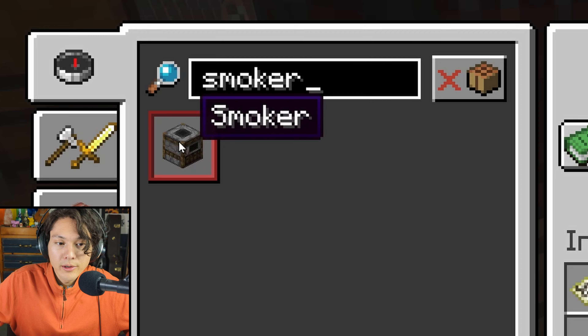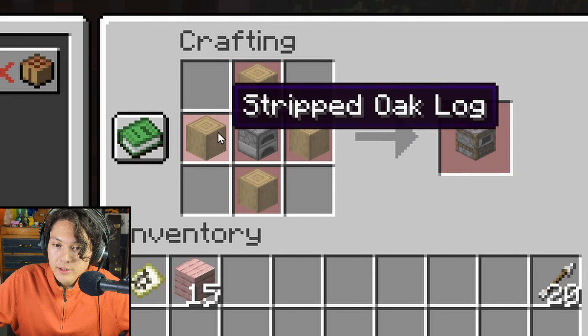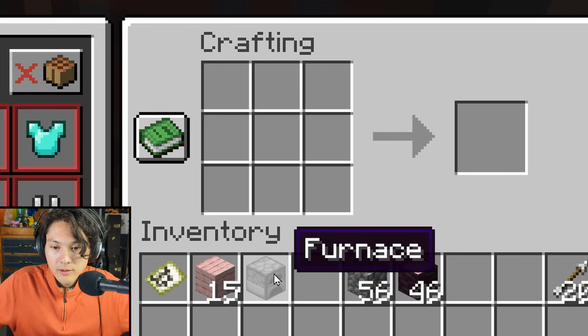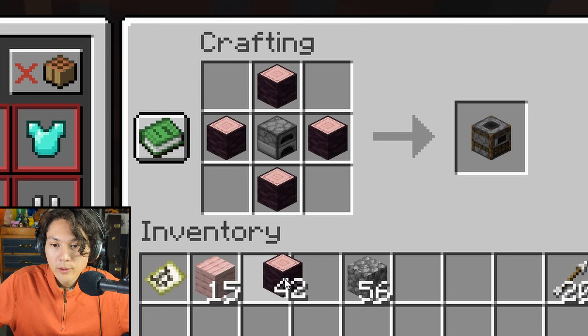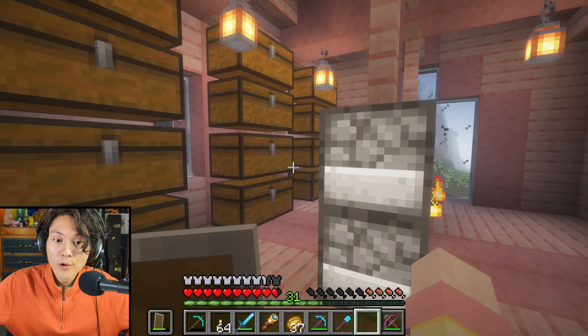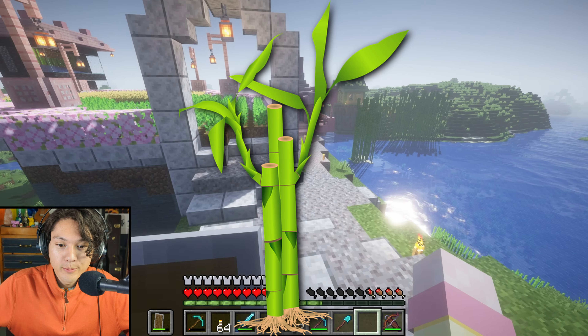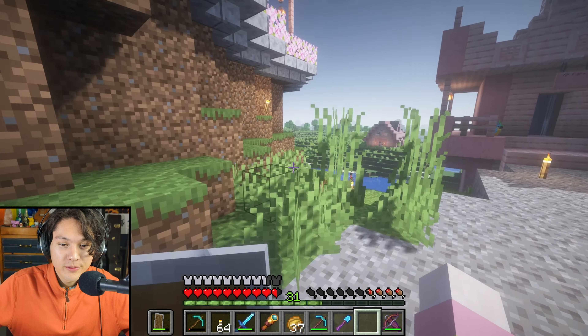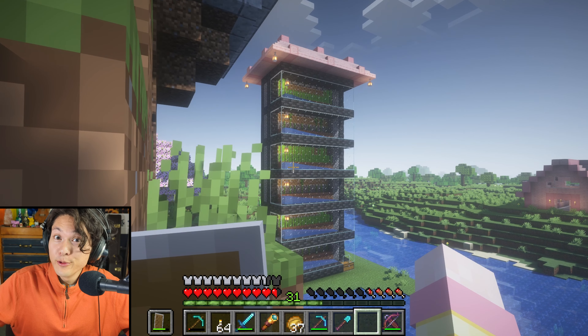To build a smoker I need four logs and a furnace — that's easy. Furnace, one, two, three, four logs — smoker. I'll place the smoker right here. I'll go get some coal. I don't have much coal, but I do have bamboo. Bamboo is a great source of fuel. Let's go check out my automatic bamboo farm.